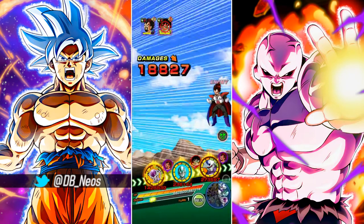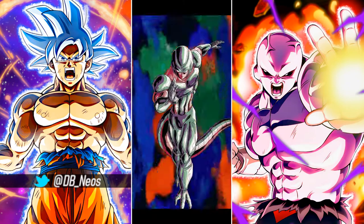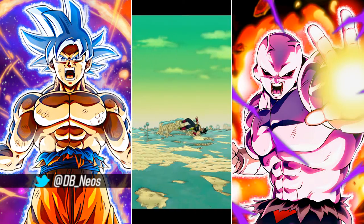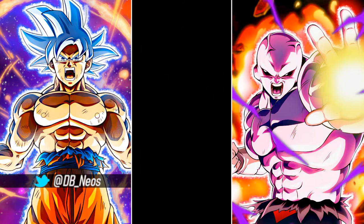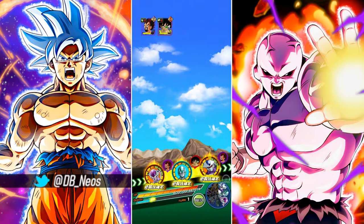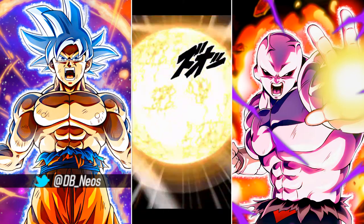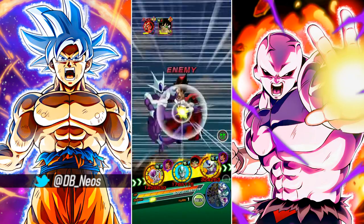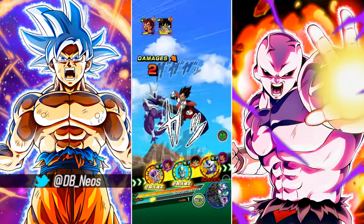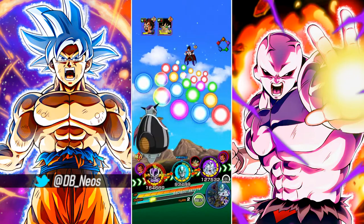I'll pull up his stats and information here. On his 12ki he now greatly raises attack and defense for 1 turn and causes colossal damage to the enemy, and on his 18ki he causes mega colossal damage and greatly lowers attack and defense for the enemy. Compare that to what he was doing prior to his EZA — quite the hefty improvement. On his 12ki he didn't have any super attack effects, and on his 18ki he just lowered attack and defense. So he's gone a lot, lot stronger.